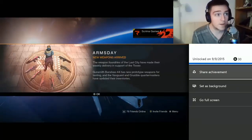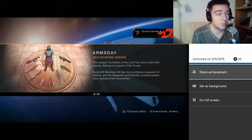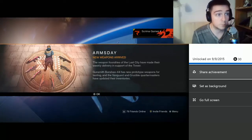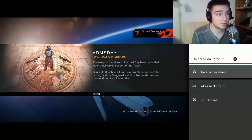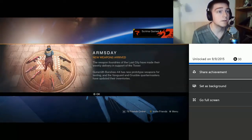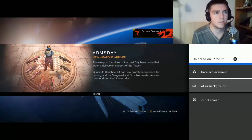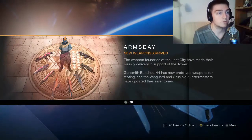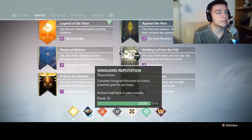Arms Day has arrived — there's new weapons. The Weapon Foundries of the Last City have made their weekly delivery in support of the Tower. Gunsmith Banshee-44 has new prototype weapons for testing, and the Vanguard and Crucible Quartermasters have updated their inventories. And I got this Valoris achievement — Earn Vanguard rank 1. I'm pretty sure I was already Vanguard rank 1, if not 5. Actually Vanguard rank 13.